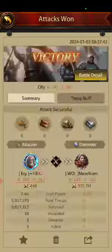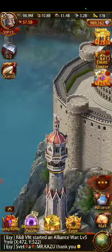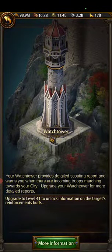From what I'm reading, it says at level 41 you can get the reinforcement buffs. I imagine it works just the same way — but you'll be able to slide down to the reinforcement section and see the reinforcement generals, just like you did for the general.